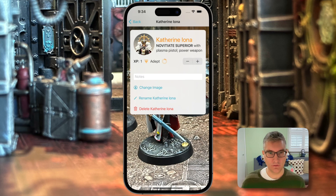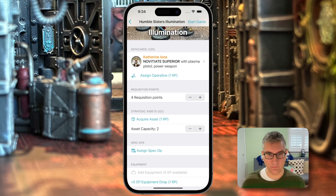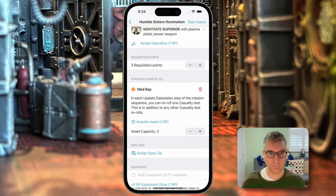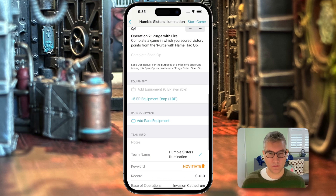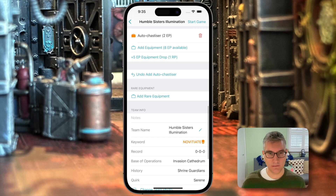You can change their image, rename them, use the notes field if you have extra info to fill in, or delete the operative. Down below are your requisition points — you might need to adjust them manually if you earn requisition points from a mission reward. Strategic assets: we can click acquire assets; I usually like to add a med bay first. Spec ops: you can pick a spec op to be working on and adjust your progress throughout. Equipment: you need to do equipment drops according to the spec op rules, so we can click equipment drop to give us 10 points of experience — do that twice for two requisition points. Then we can go in and pick our auto chastisers, crack grenades, and so forth. If you earn any rare equipment, you can get it there.